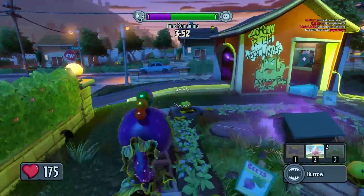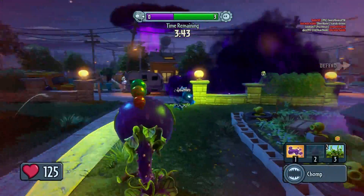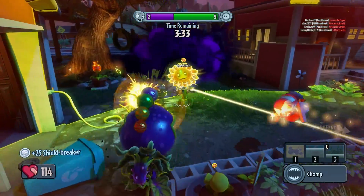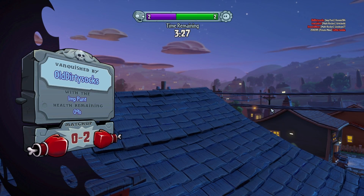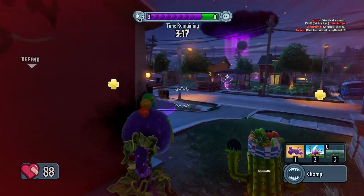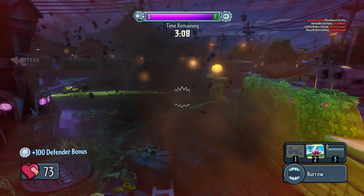Got the scientist! He summoned the turkey - dang it, he got me with the M-bomb. Old Dirty Socks got me. I'm not perfect at playing as a chomper - it's definitely a class you'd play if you're very skilled and devious. I gotta get this guy - we can't have coffin zombies around here, that's gonna be too brutal. The imp - I can't deal. They're capturing, I might be on not a very good team right now. Got him - they almost totally captured, they're probably going to capture next time around.